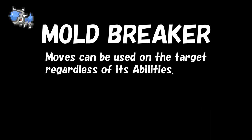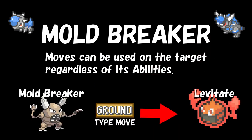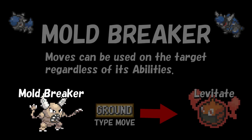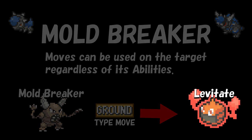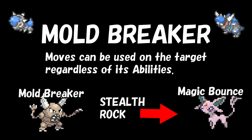Number 4 is Mold Breaker. If your Pokémon has this ability, it will ignore the effect of your opponent's Pokémon's ability. For example, if you have a Mold Breaker Pinsir and your opponent has a Levitate Rotom-Heat, you can use Earthquake just fine. This effect also applies to the ability Magic Bounce, which we just went over, and your Pinsir can use Stealth Rock on a Magic Bounce Espeon just fine.